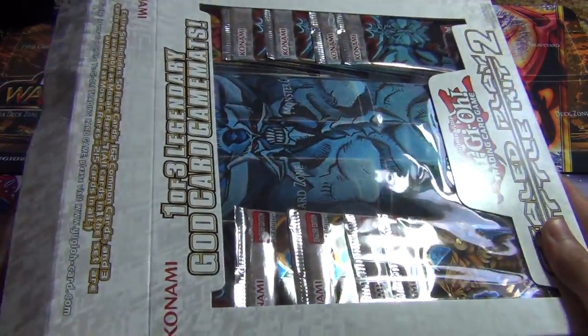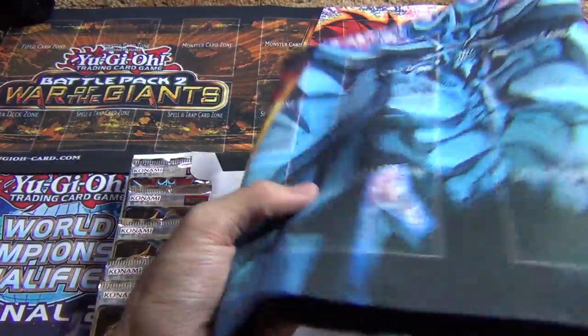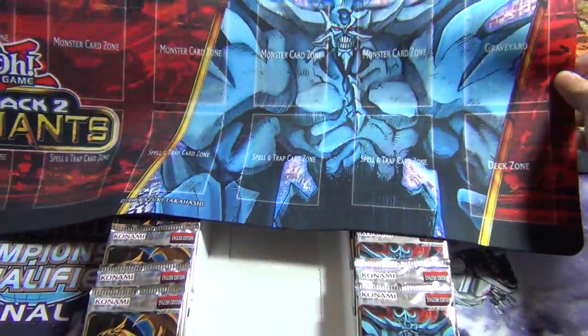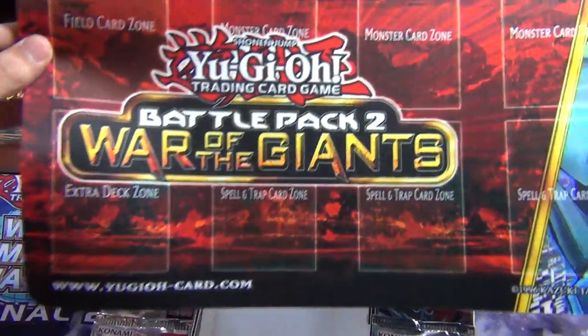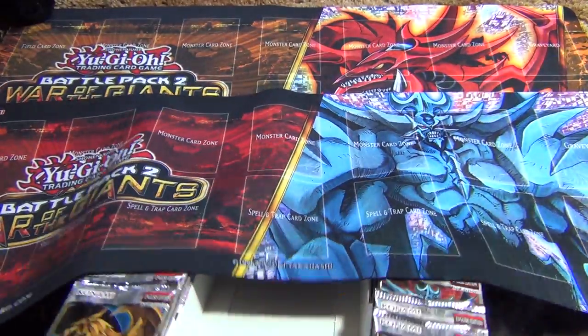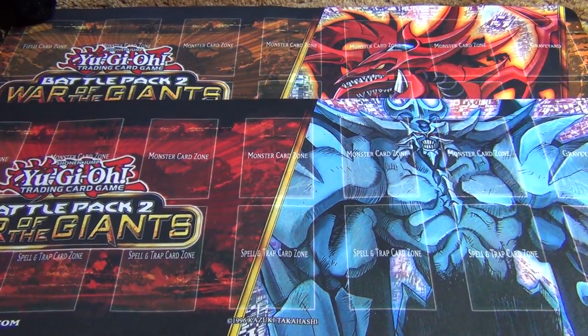Let's check out the Obelisk mat. As you guys can see, the Slifer one is already there — and there is the Obelisk one right there. Obelisk is looking like a badass. It's the same left side with the War Giants logo over there. That one looks pretty cool too.